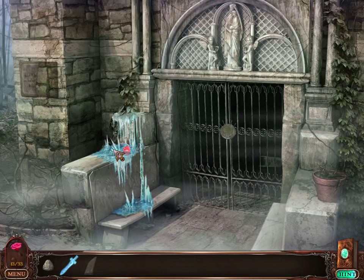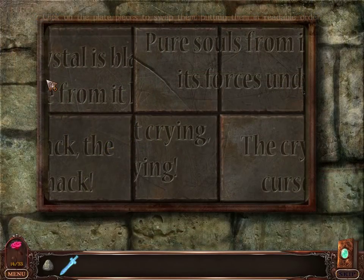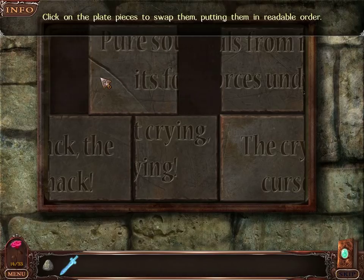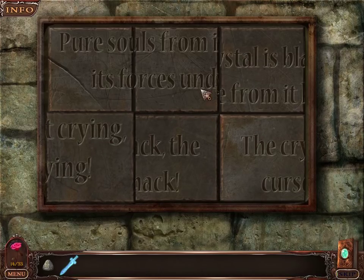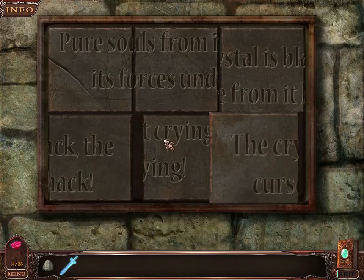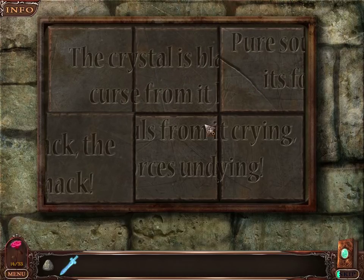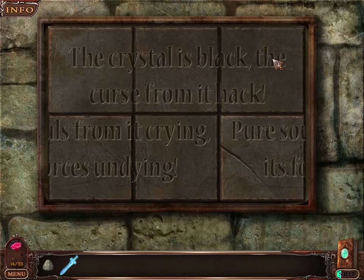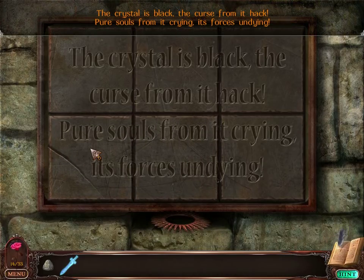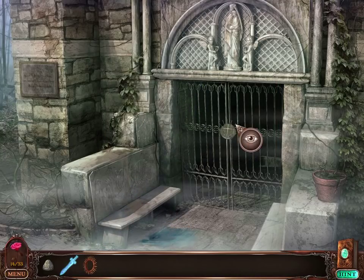And this is yet another part of the castle. The other half of the plate must go here, right? 'Pure souls, swap them.' You can only swap two pieces that are next to each other. The crystal is black, the curse from it... Pure souls... Anyway. We need to destroy the black crystal to destroy the witch. That was sort of the premise of the game.